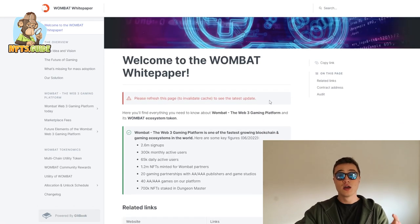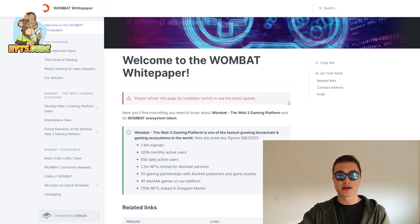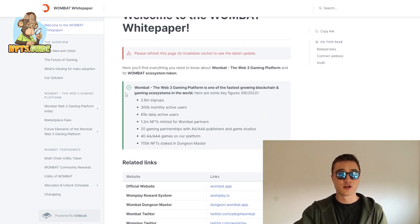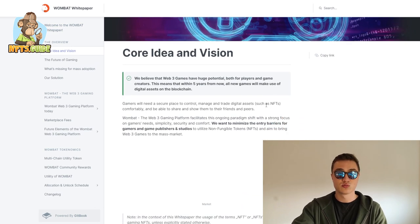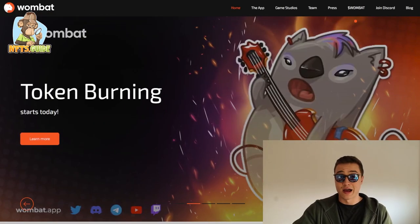If you don't have a wallet, you can get one at wombat.getwombat.io. If you want to learn more about what the Wombat ecosystem offers, I recommend checking out their whitepaper. They're updating it so frequently that when I opened it, it said 'please refresh this page to see the latest update.' The core vision is that five years from now everything will be using the blockchain, and Wombat wants to help you take advantage of that.